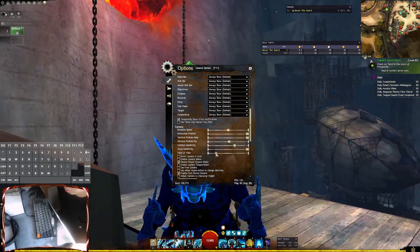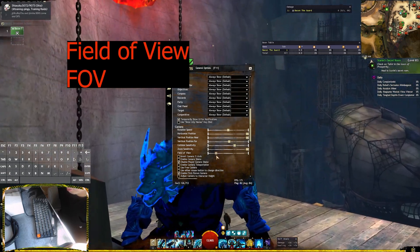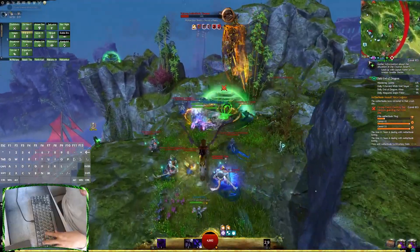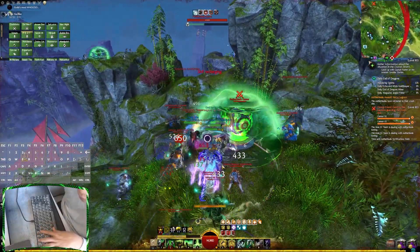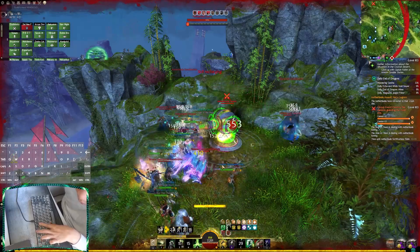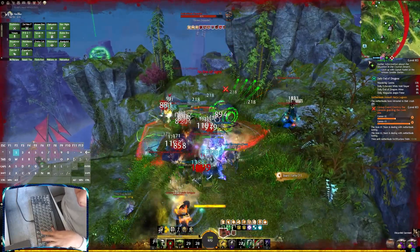The best setting that I will make sure you look at is the camera. With the field of view, or FOV, you have to make it so it expands out so you can see more area around you. This helps with general gameplay because you can see more so you can react more in a better way.